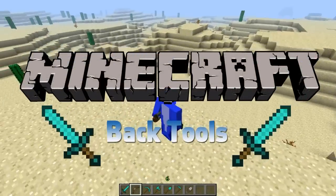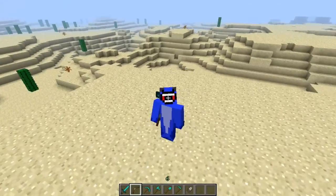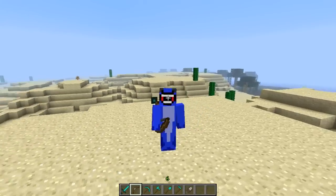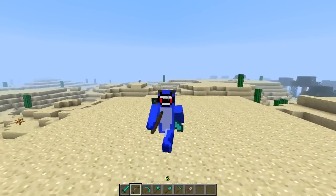What's up guys, it's the Guy Shark here, and today I'm gonna be checking out the mod Back Tools. Back Tools is a really cool mod that allows you to, as the title suggests, put tools on your back. You can put swords on your back, bows, pickaxes, axes, shovels, hoes, and even shears.